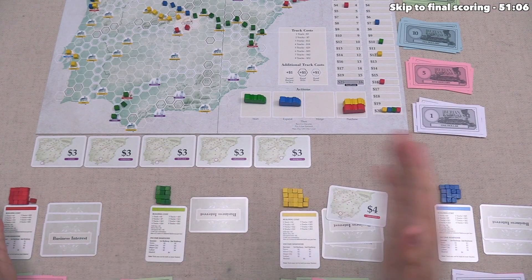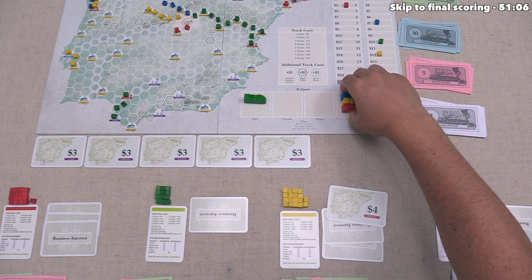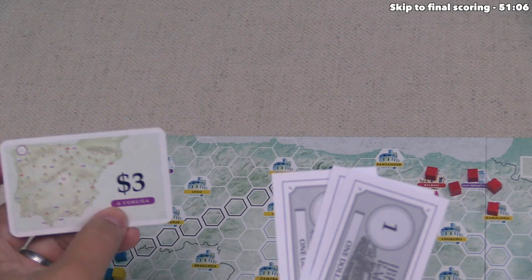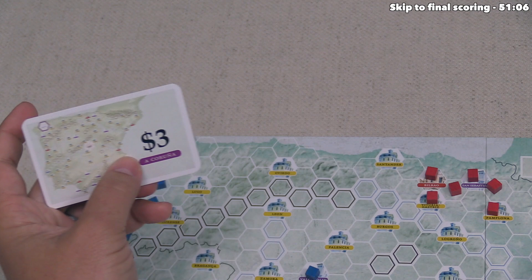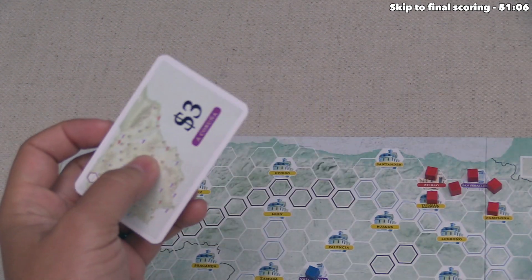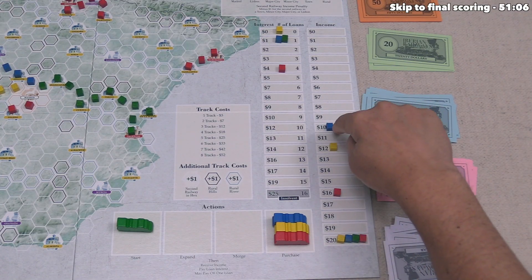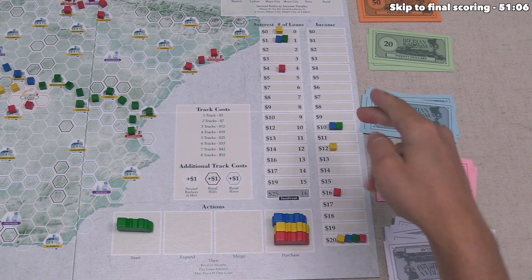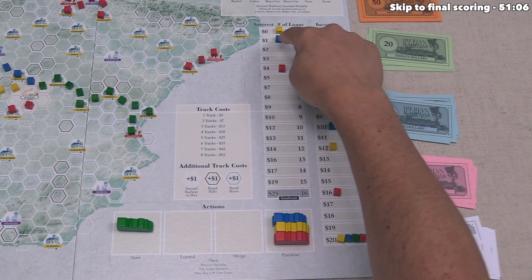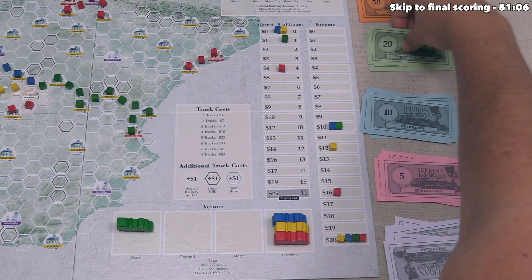It's our turn and we buy the A Coruña business interest for three money. Since we're already connected there, we immediately flip it and increase income by three, going from twenty-seven up to thirty. We take thirty income, pay one in interest — twenty-nine — then pay off our last loan for six, gaining twenty-three more money.